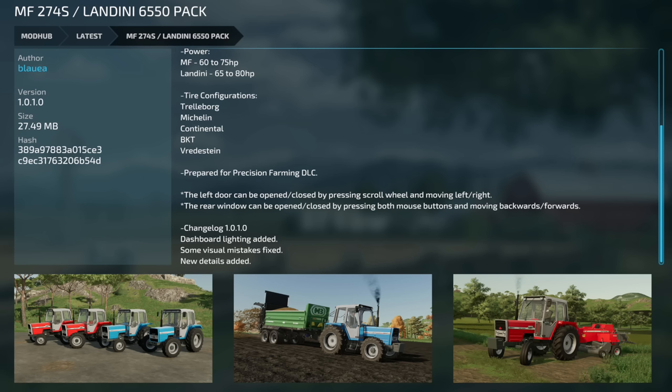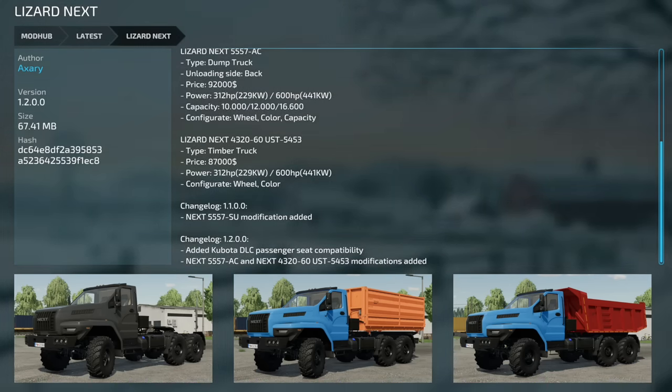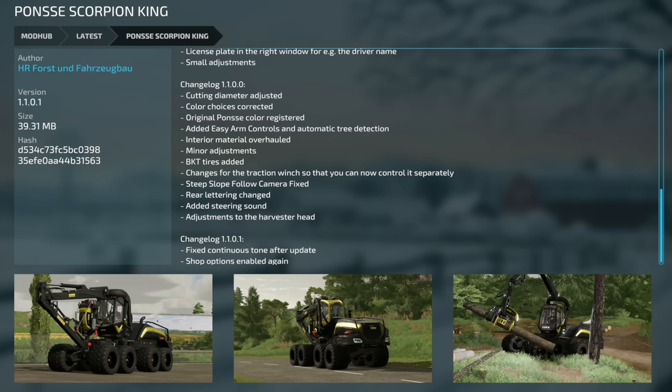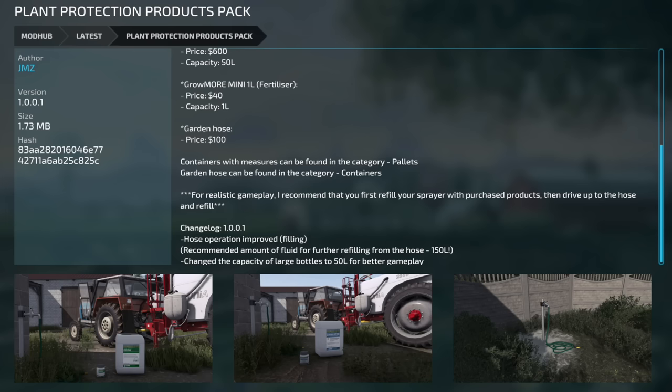The Massey Ferguson 274S Landini 6550 Pack version 1.01 added dashboard lighting, fixed some visual mistakes, and added new details. The Lizard Next version 1.2 added Kubota DLC passenger seat compatibility, and modifications were added for the Next 5557AC, 432060, and UST5453. The Ponzi Scorpion King version 1.1 fixed a continuous tone after update and re-enabled shop options.